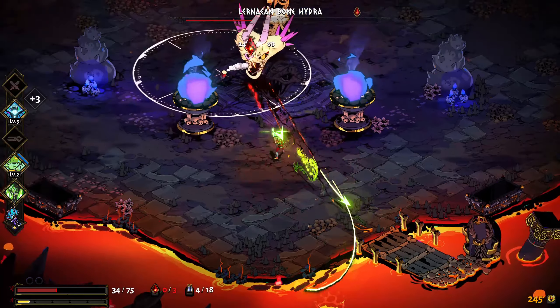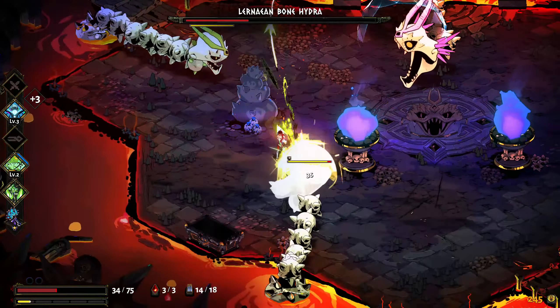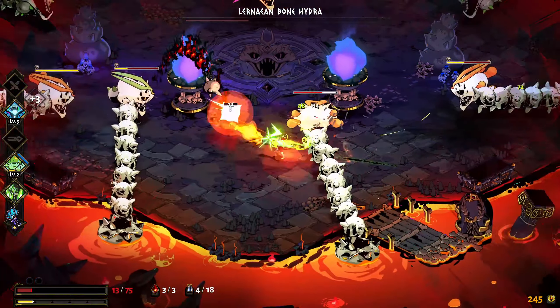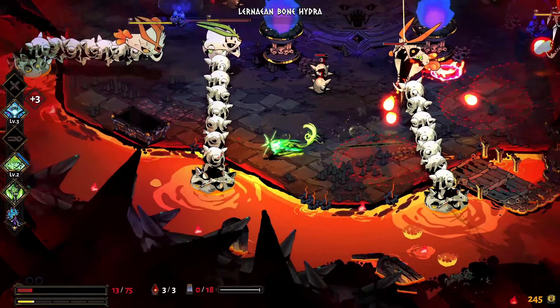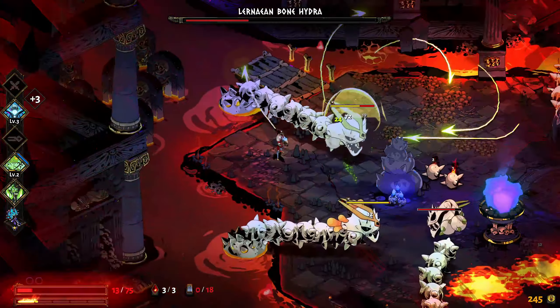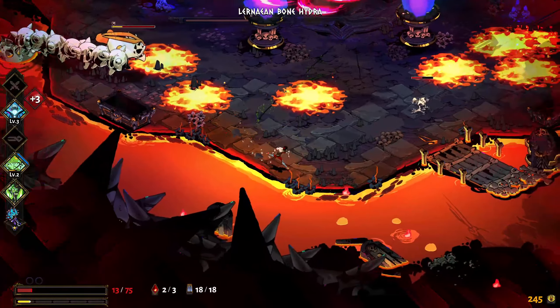Use the call to get a little bit of extra damage in - just try and get through this fight as quickly as possible. Exagryph is a gun - Exagryph is not a ranged weapon. These two things are true at the same time. Focus. The spawners are starting to get out of control - we need to do some crowd control. Incidental damage from the arrows is helping. Another one down.